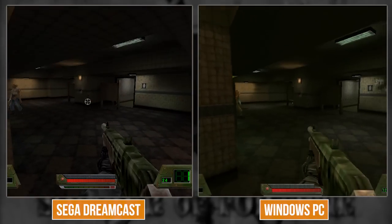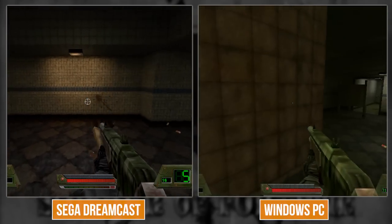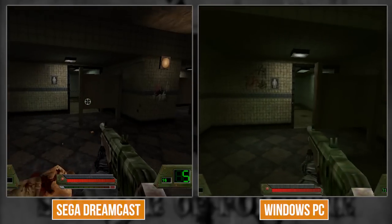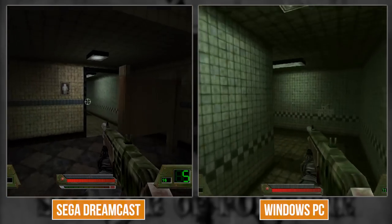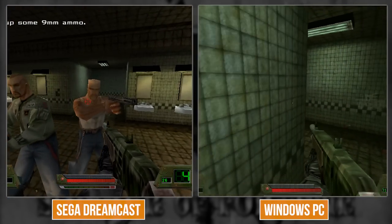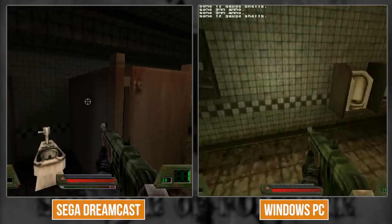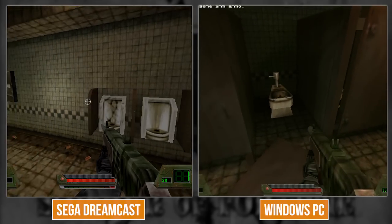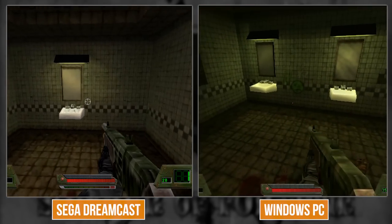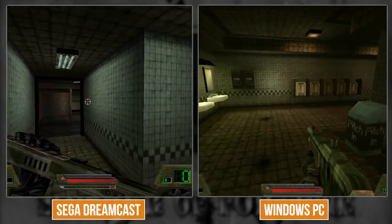Down here is a restroom area. There is a lean button on PC but not on Dreamcast. The Dreamcast controller is rather limited - one analog stick, four face buttons, two triggers, and a D-pad. You look around with the only analog stick and move with the face buttons, which only leaves two action buttons. The right trigger fires, the left trigger is probably alternate fire.